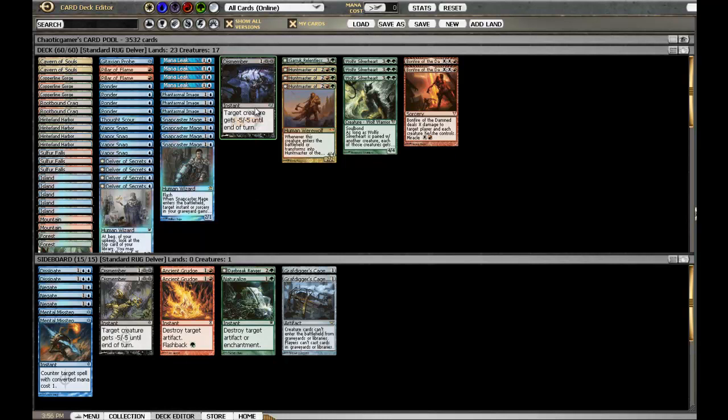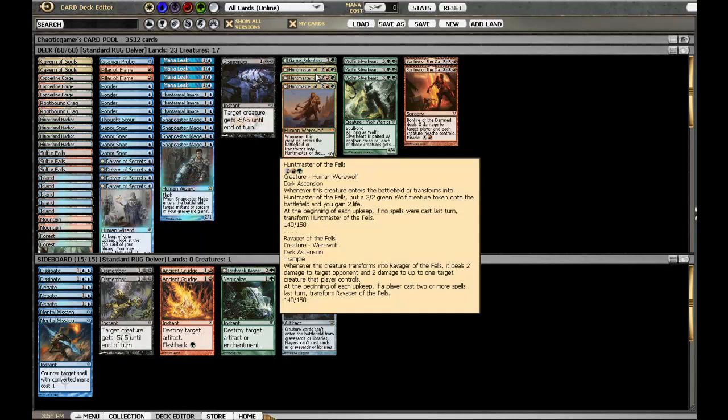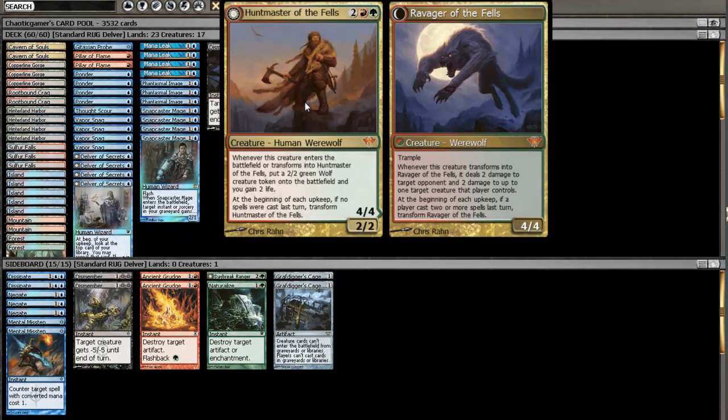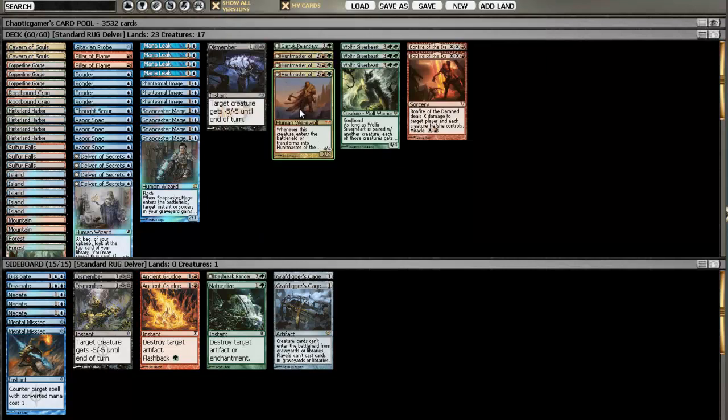I'm running 1 Dismember over the third Pillar of Flame, because Dismember kills Restoration Angel primarily and it's just good against most decks, although it won't kill a Titan. Although I have Dismembered a Titan and traded it with Garruk Relentless before, so that's one interaction. Huntmaster of the Fells is obviously insane — I think he's one of the best four-drops in the format right now. Flipping over to Ravager of the Fells just results in tons of damage.